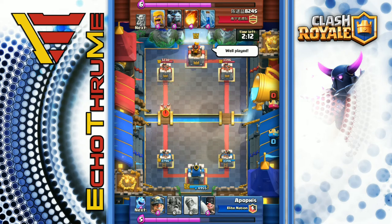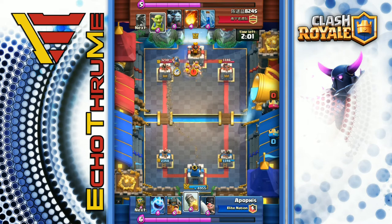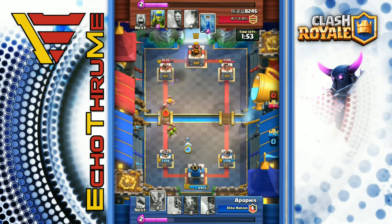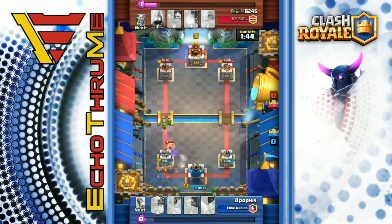He's playing against level 12 fire spirits — he's going to eat those right there. He's got the miner incoming, the rocket works on those barbarians — gets three of the four, very nice play. Ice spirit in on those goblins, tornado sucks everything into the center, and all three towers are working on the hog. The barbarian makes his way to the tower though — logged back, and those spear goblins are taken out by the log as well.